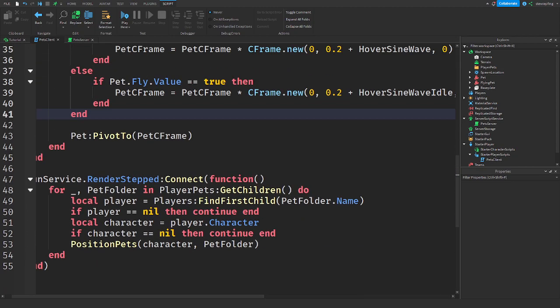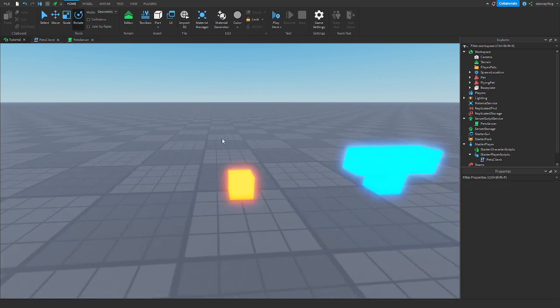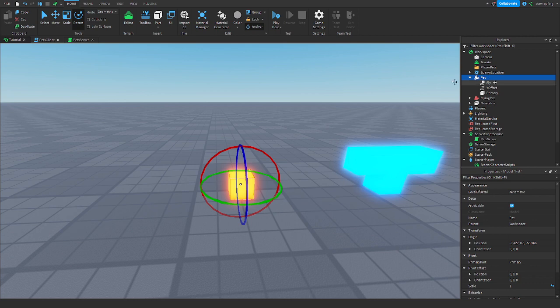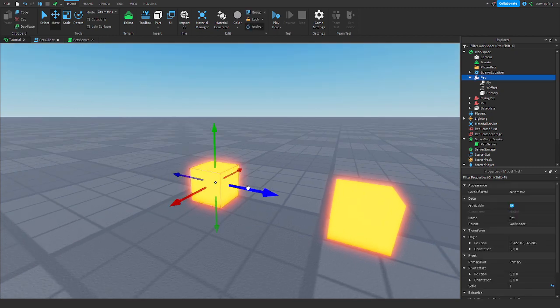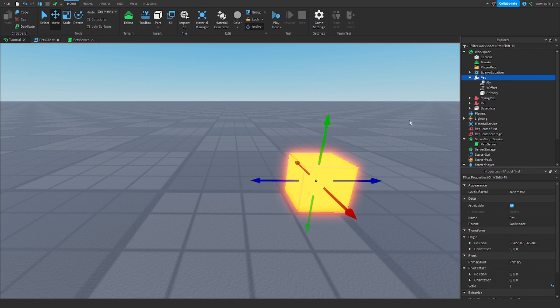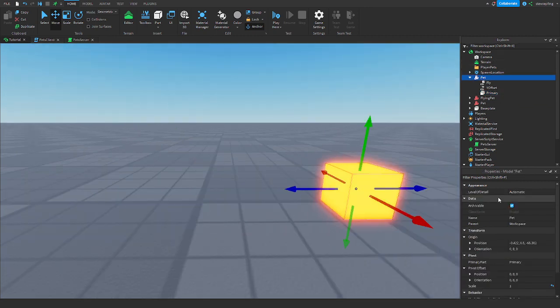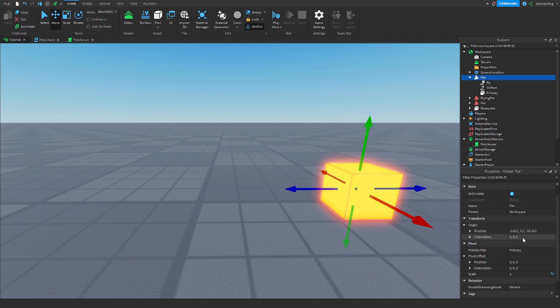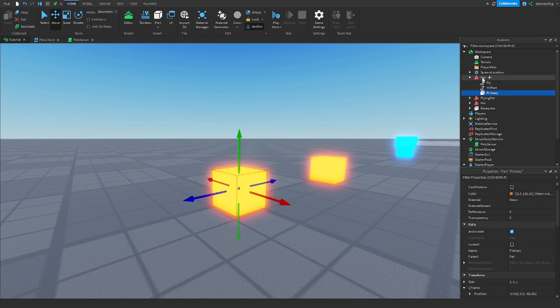That's the whole client script. Now, on to making these pets work. You make these models — and people get this mixed up. If your pet is only one part you still need to make a model. Call it whatever your pet's name is. You need to have one main part or mesh — call it Primary. Then go into the model's properties and set the PrimaryPart to that Primary part.